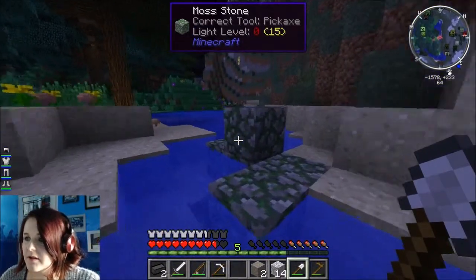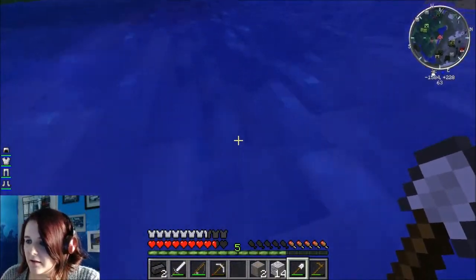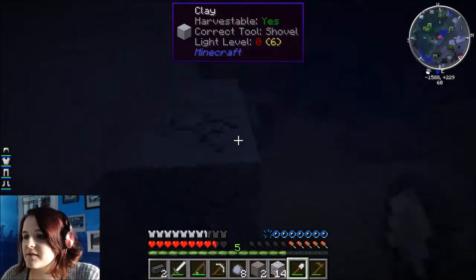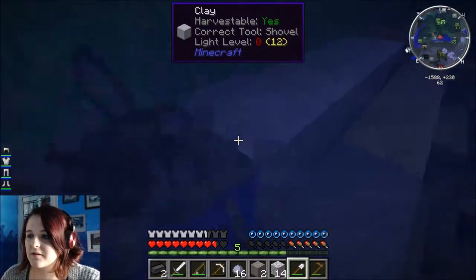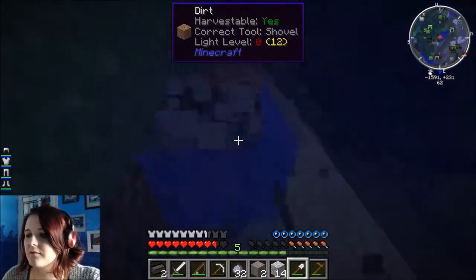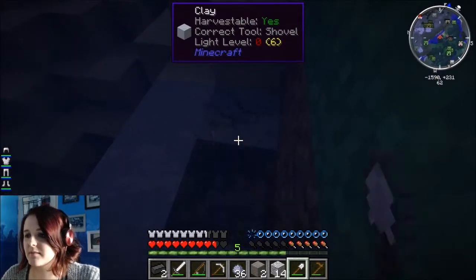We're actually going to need this mossy stone. I'm going to leave it there for now - you guys will probably have to remind me in a few episodes that it's there, otherwise I would have forgotten. We're going to need it because you can add it to the weapons we're going to make in our smeltery to add auto-repair, I think it is, when you're out in the sunlight - it makes the weapons start to repair themselves.